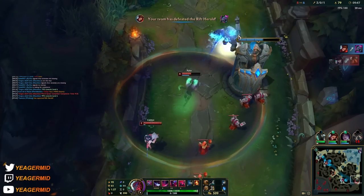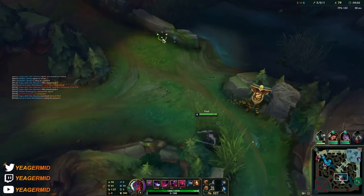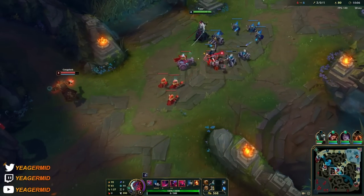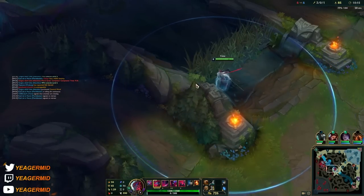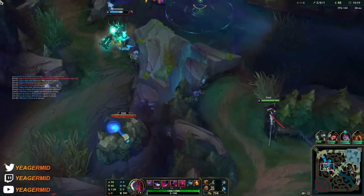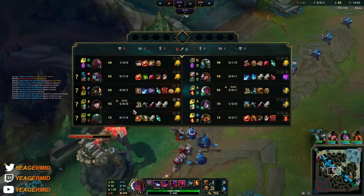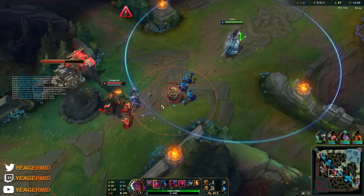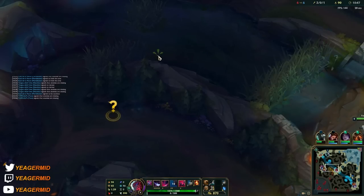Let's see if we can help out bot lane — it's looking a bit difficult. That's a fed Caitlyn. Also be careful not to waste your E because it has a pretty high cooldown early on. He's roaming, be careful. He tanked the barrel — the disrespect! I just keep pushing mid here, I want to look for a roam bot because that's a massive shutdown. I think I destroyed mid lane and hoped they'd somehow get back into the game bot side, but that wasn't enough — so we have to look for a roam.